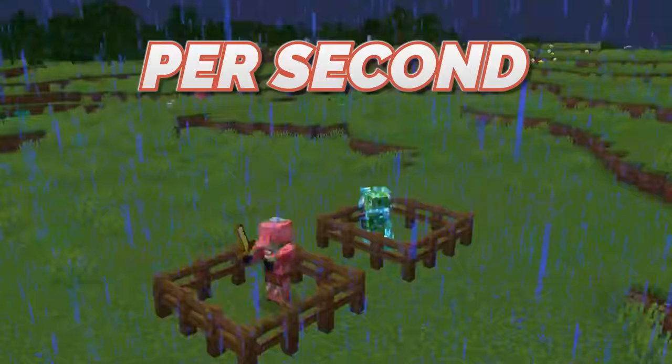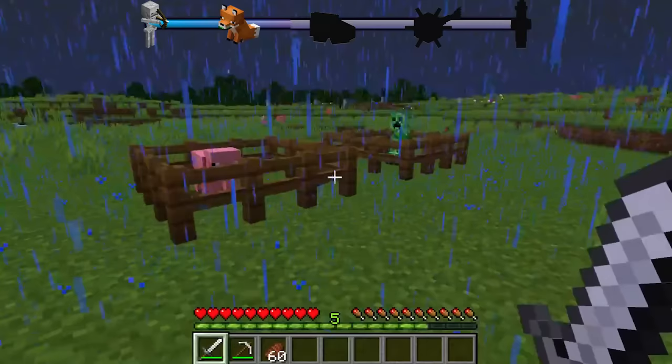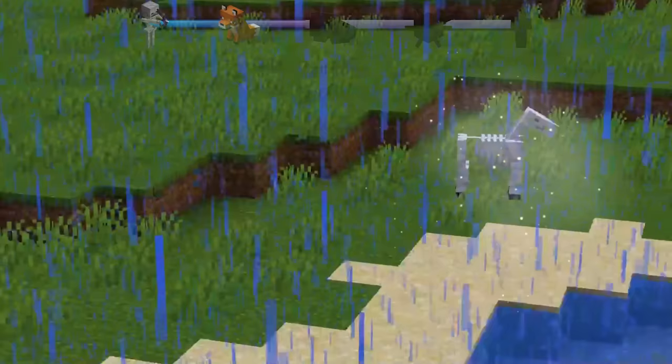There is a 1 in 5,000 chance for lightning to strike per second in Minecraft. And you might know that if a creeper or pig walks into that, they will get transformed into a zombie pigman or a supercharged creeper. But while the chances of that are next to nothing, things still get more rare.